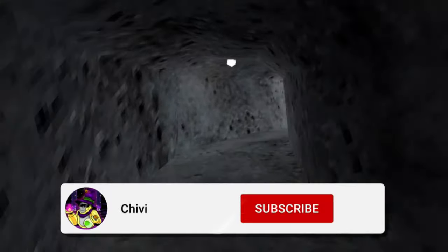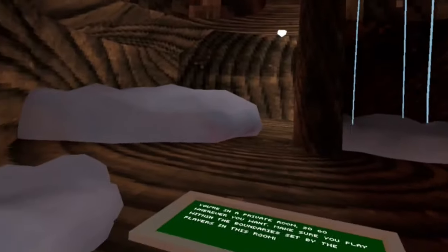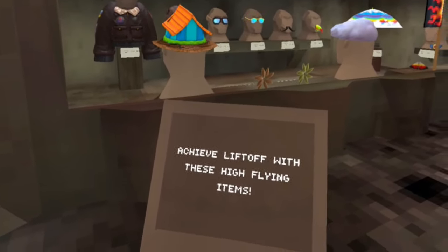Don't forget to like and subscribe for more videos like this one. We have a cloud that lost gravity — not sure how that works. There's a new fur, and there it is: the flying monkey store. Achieve liftoff with these high-flying items.